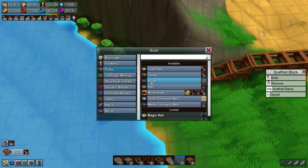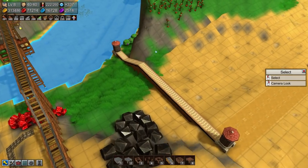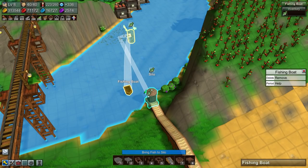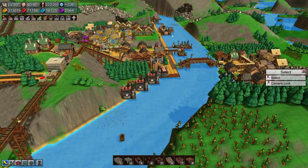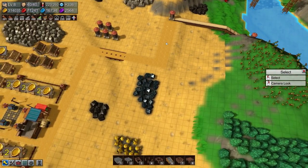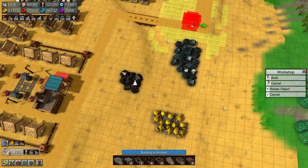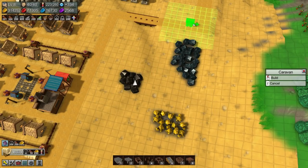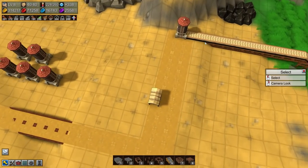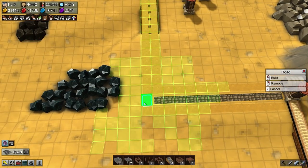Cloth conveyors. Now finally we're going to have a fishing boat — I don't actually even think we've had one of these up to now, because we used a fishery more or less straight away. The fishing boat should be able to get quite a decent amount across, and a caravan to move the fish across as well. I'm actually going to give the caravans a better road for most of their path.